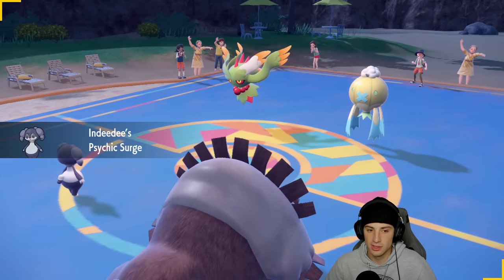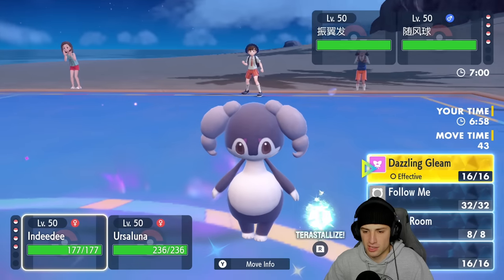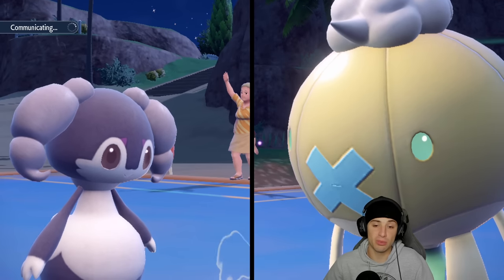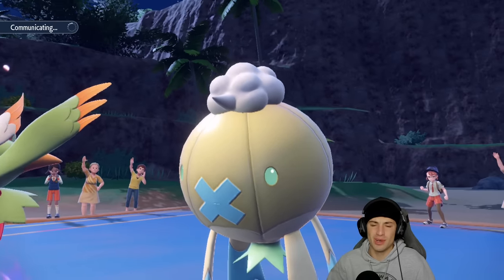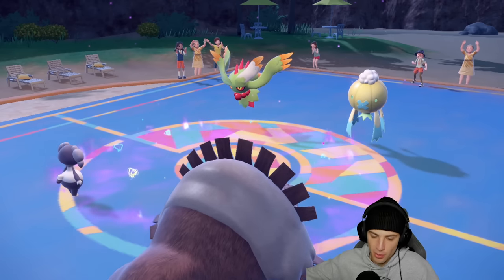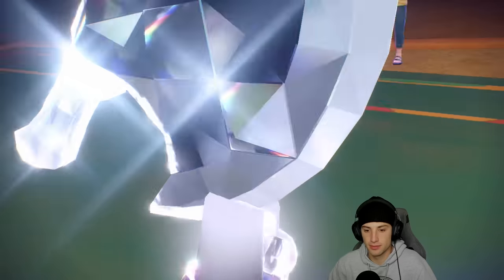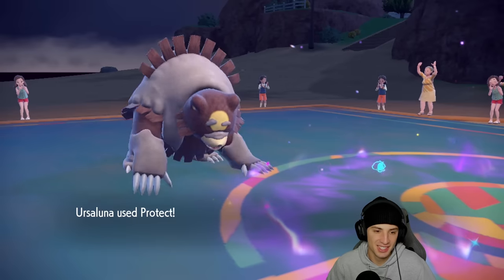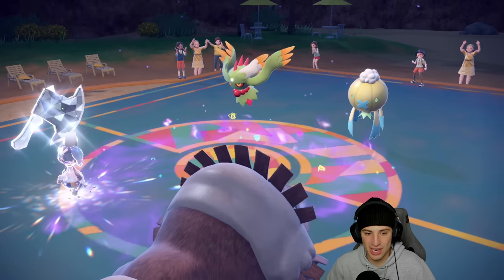Fluttermane and Drifblim come out. I'm going to Terastalize Indeedee into Steel Tera type — that guarantees getting off trick room, and then I can drop Rock Slides. Simple protect turns for us, we get the Guts trigger going. Steel Tera type is beautiful for going up against a Fairy type and a Flying type. We get the Steel Tera, trick room comes out lovely — then Iron Axe goes straight through Indeedee's head.